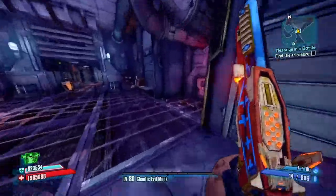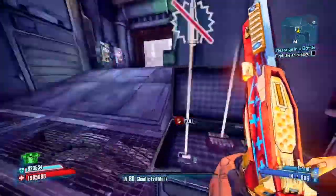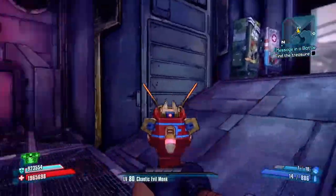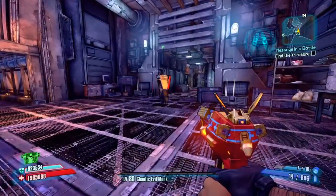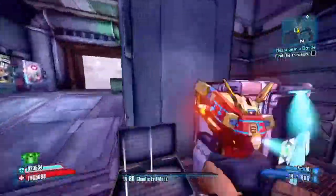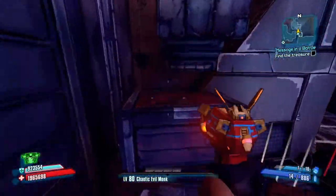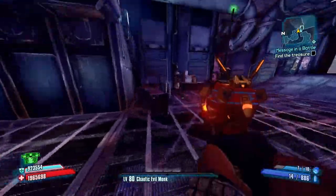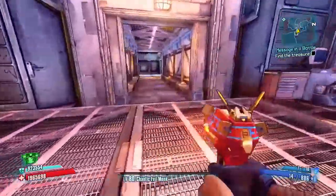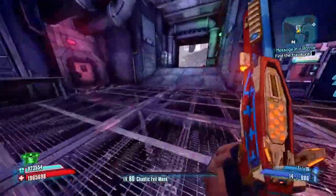Hey Salty, I wanted to show you an easier way to farm Hyperius and Terramorphous. There are some other bosses you can use this on, but definitely these two specifically. Note: I'm not on OP levels, I'm on just level 80. I don't like farming for my gear. On OP 10, there's a glitch with the new Fight for Sanctuary DLC where Hyperius and Veracidus got double HP — literally double. So on top of the reduced damage they take, they also have double HP. So I don't do OP levels.